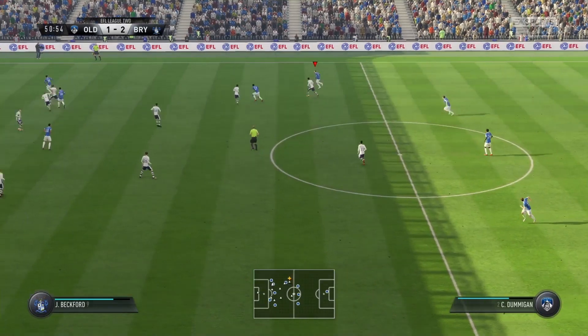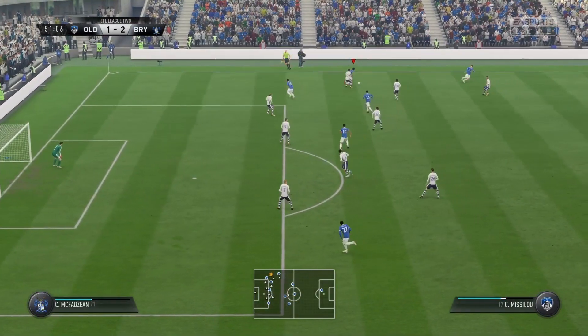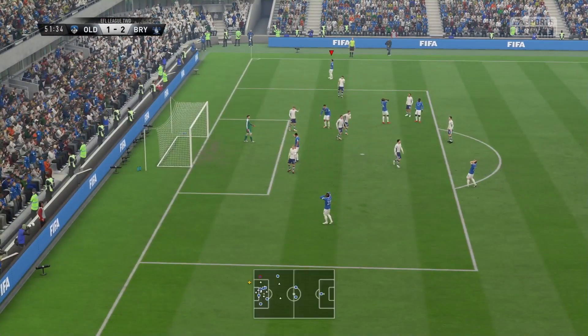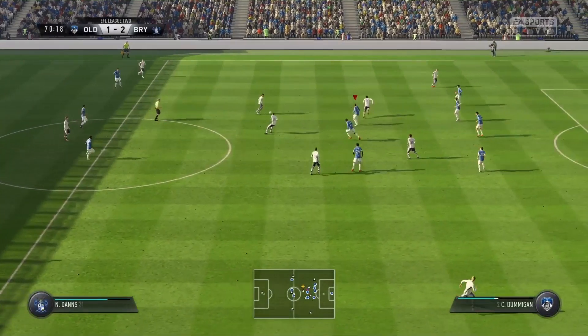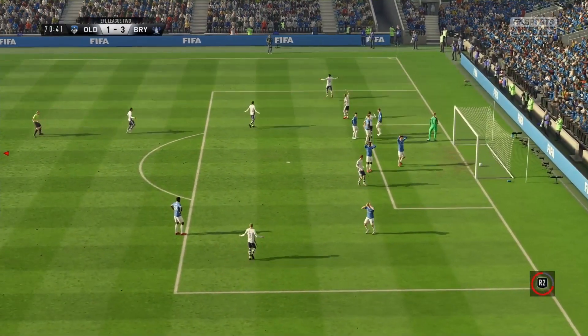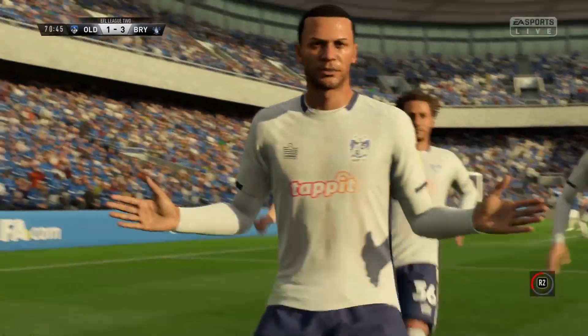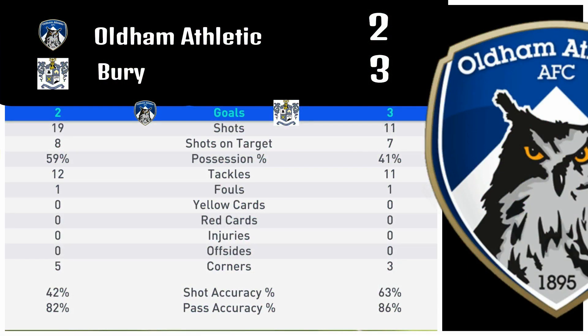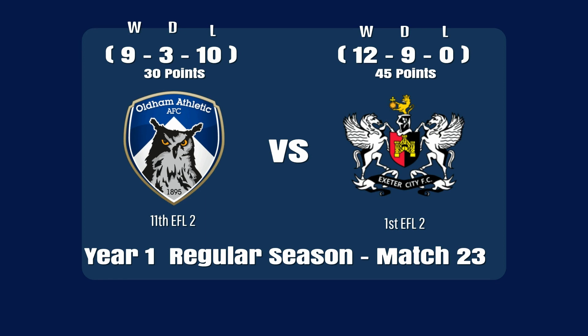We move ahead to the second half, still 2-1 Barry. Usmani Fane gets way too much space deep in the box but he just mishits that one — he wishes he had that one back. Here is Adams, all alone on the right side. Adams chips it towards the box and the defense just isn't there. No reaction whatsoever by the man that should have been marking. Jermaine Beckford — that's his second goal of the game. And Barry goes on to win it 3-2, despite us having 59% possession and being outshot 19-11 in their favor. Final score 3-2 Barry.